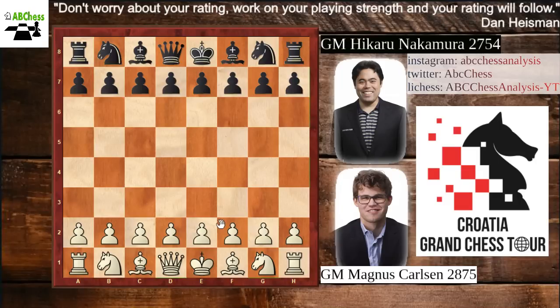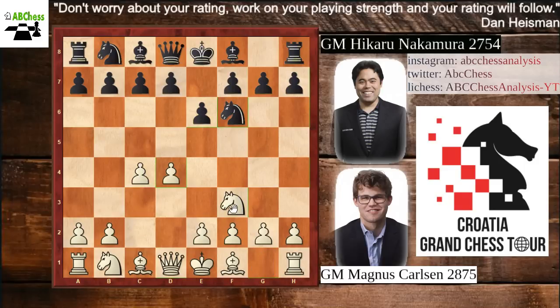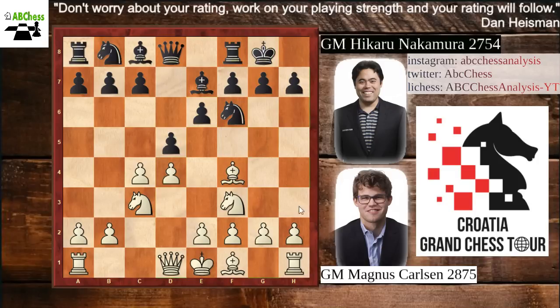Magnus opens the game with d4. We have Nf6, and then c4 e6. Magnus played Nf3, and then d5, so this is the Queen's Gambit Declined. Knight to c3 Magnus played, and then bishop to e7.